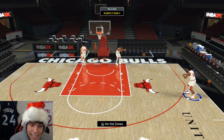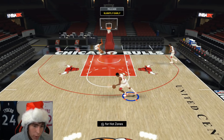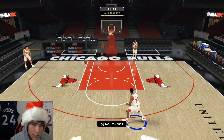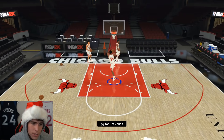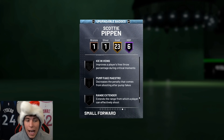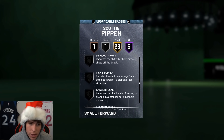He's got hot spots from everywhere, he can get range extender — he doesn't even come with it but you give him range extender, and I need to see if he can get hot zone hunter. Because if he can get hot zone hunter, that is a huge badge for Scotty Pippen considering he has hot spots from everywhere. His release is going to be serviceable, he'll get a ton of showtime dunks. You give him hot zone hunter, range extender, slippery off ball, maybe even dead eye — Scotty Pippen is going to be tough.